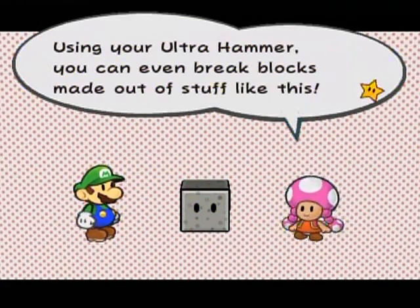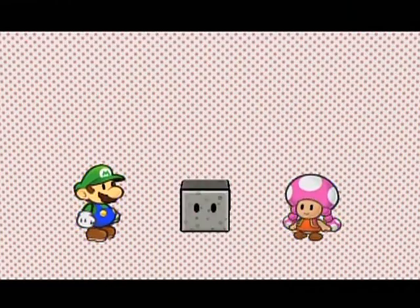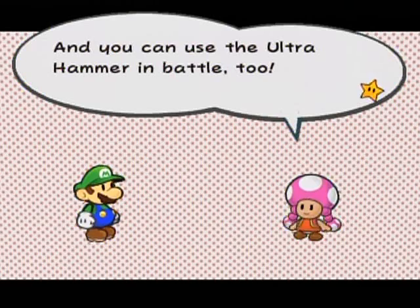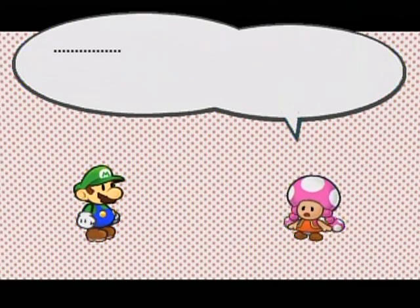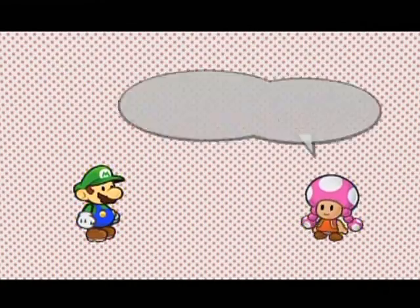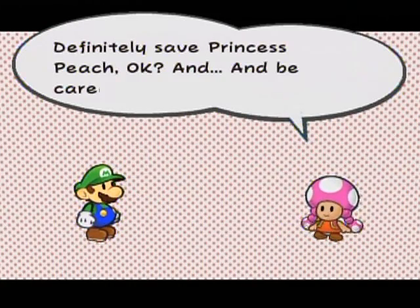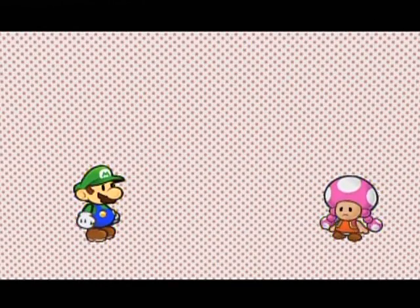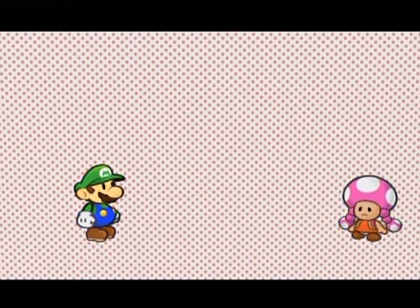Using your Ultra Hammer, you can even break blocks made out of stuff like this. Remember that block? Well, I should say all blocks that are made out of stuff like that. And you can use the Ultra Hammer in battle too! 'This is kinda sad - this is the last time I'll get to see you, Mario. Definitely save Princess Peach, okay? And be careful on your quest.' Goodbye, Toadette. I will miss you so.